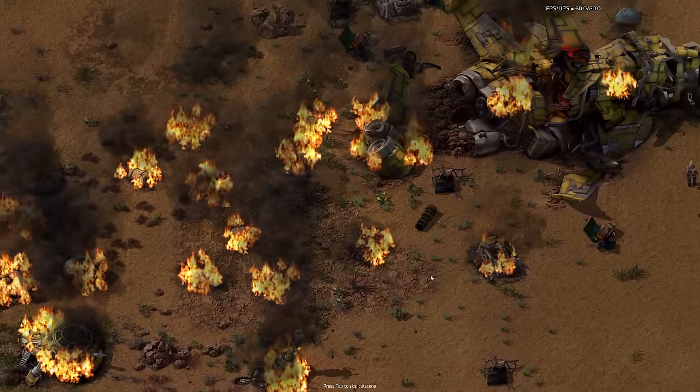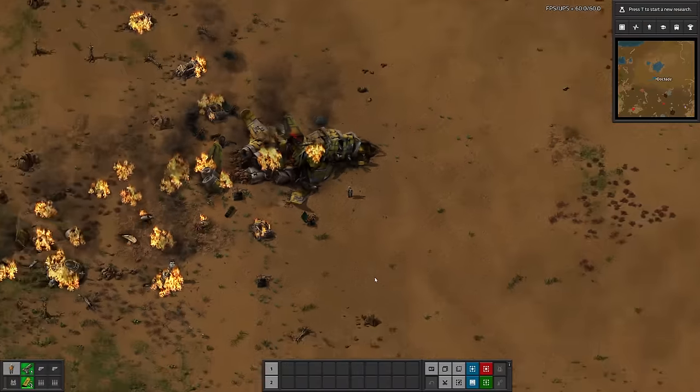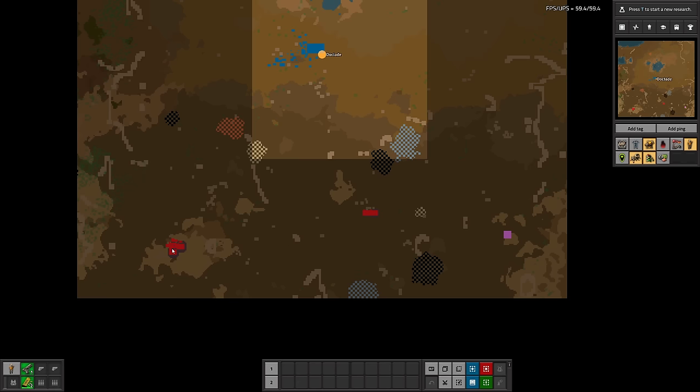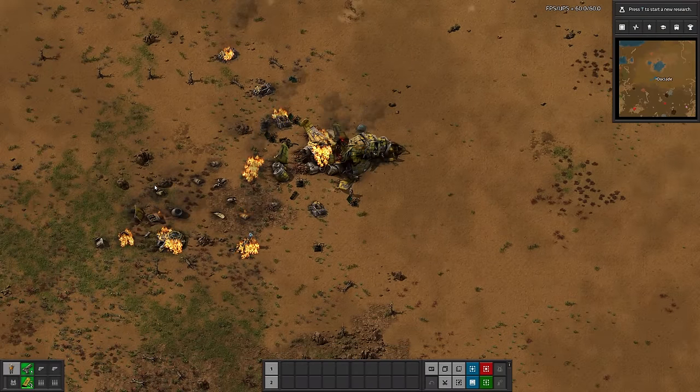As per usual, I have started with default settings on a randomized seed, so I have no idea what to expect. Unfortunately, it looks like we got a desert with no trees. Great. What the heck is a mersite? Guess we'll find out later. Looks like there's some biters fairly close by, so we'll have to take them out before starting any serious automation.